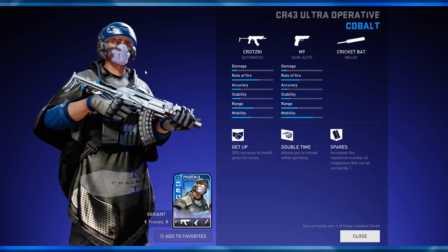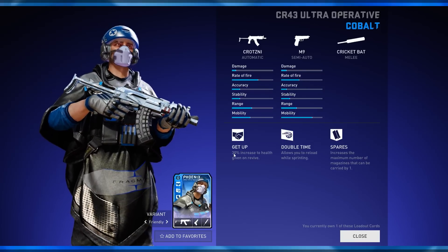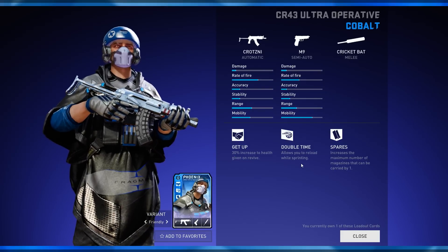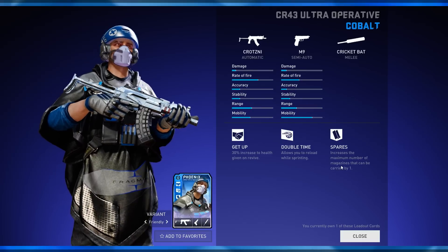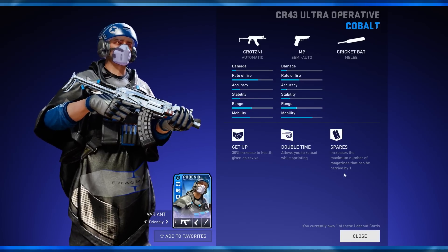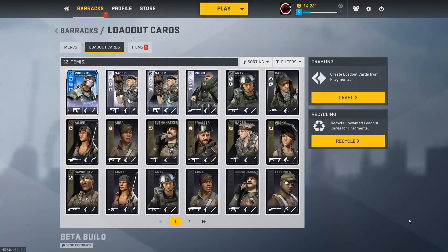You can quick melee people as well. His perks on this card: Get Up increases the amount of health he gets when he revives; Double Time means he can reload while sprinting, which is very good; and you get one more magazine for each weapon. Unlike games like Overwatch, this game does have an ammo limit, so you do actually have characters that are able to give ammo to other teammates.